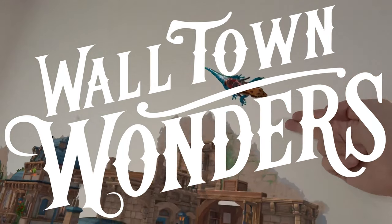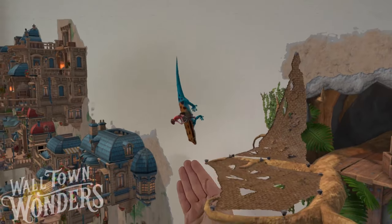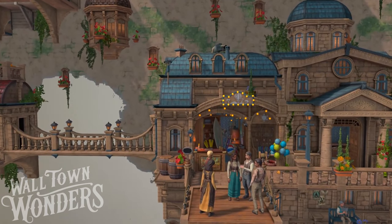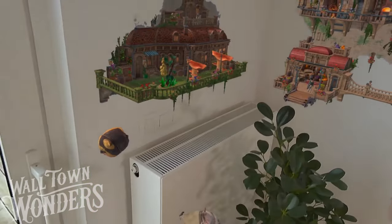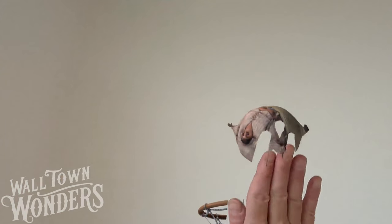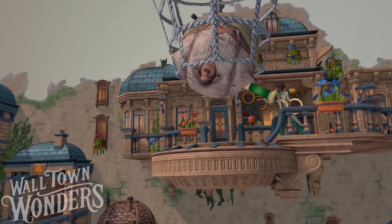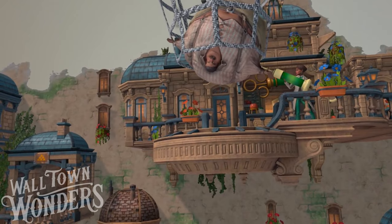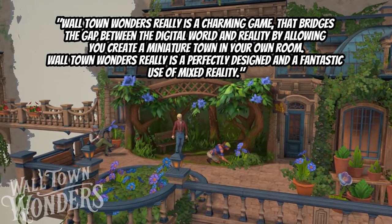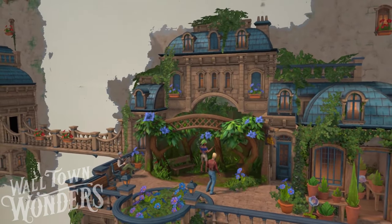Wall Town Wonders is a mixed reality game that turns your living room into a lively miniature town. Help colorful characters build their world through fun quests and minigames, unlocking unique buildings and surprises along the way. Dive into a world where you will experience mixed reality like never before with unique interactions and highly detailed environments. Experience the magic of interacting with your townspeople using just your bare hands, adding a whole new level of realism and immersion to gameplay.